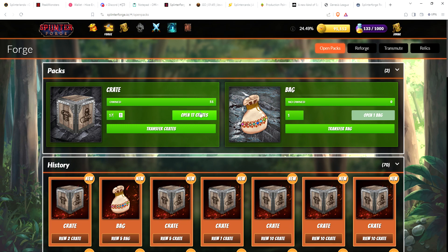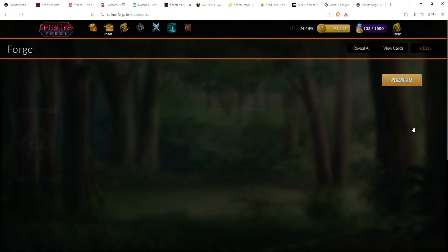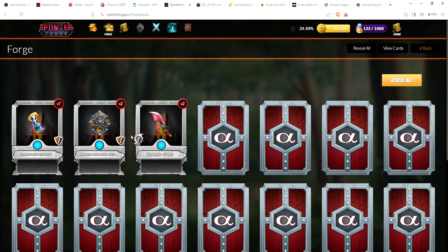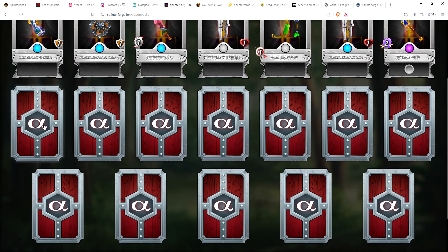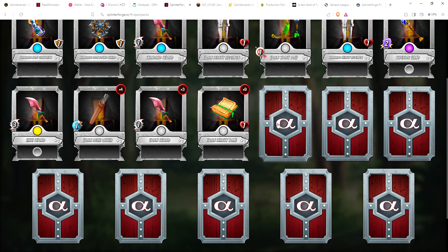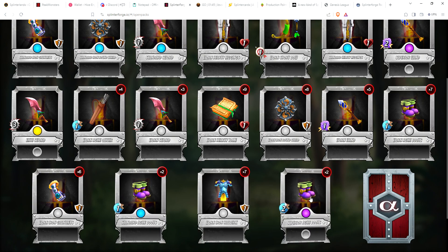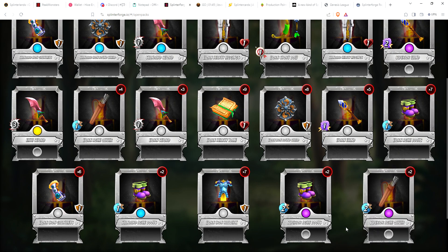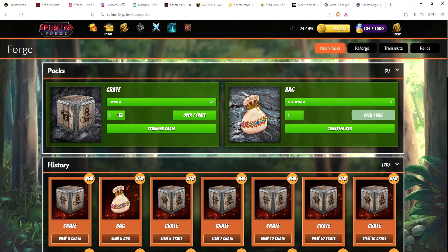Let's go ahead and open another 17. I think last time I got four legendaries out of 62 crates, so still hoping for that first legendary card. Starting off with a lot of rares. There's our first epic — Superior Wand — there we go, Elite Sword — legendary card number one! Two boots, two epic boots — very nice — and then two epic quivers. Okay, so we got our first legendary card.